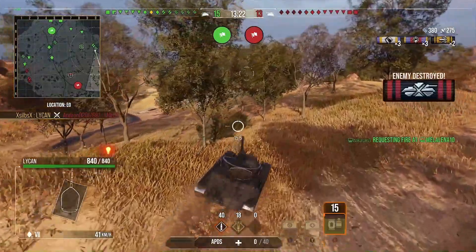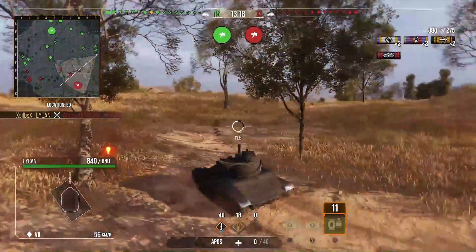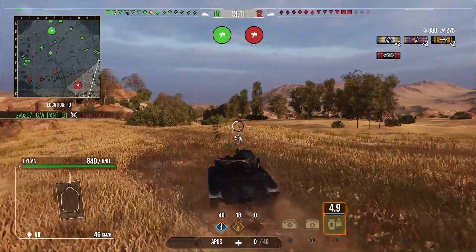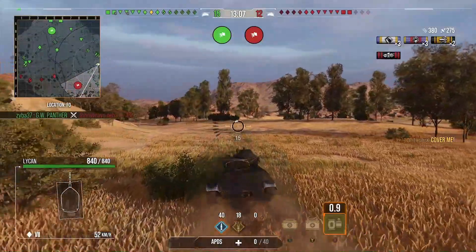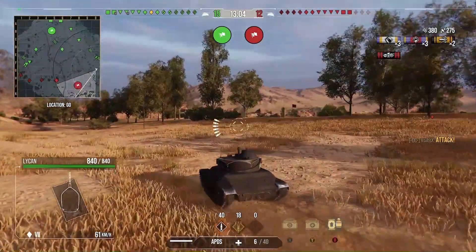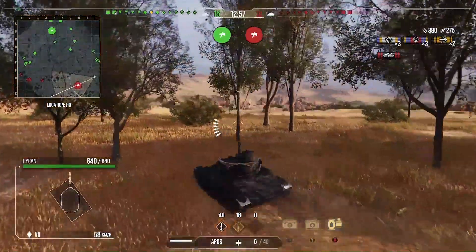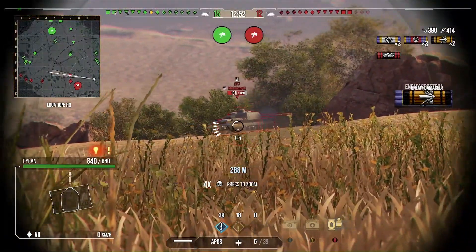Getting into the game, we see this M46 KR has just pushed up on his own, completely isolated. I thought we could dump a clip in there, but one of our TDs behind just absolutely slammed a shell into him and took most of his health. We got in, got a little bit of damage and managed to get our first kill. I always push this side right at the start of the game because it's usually a good crossing point for the enemy.